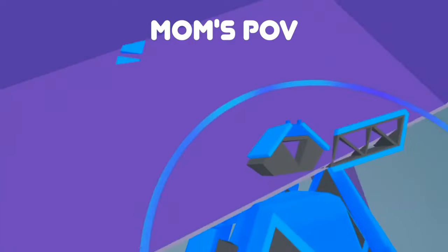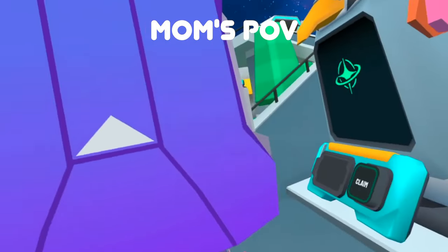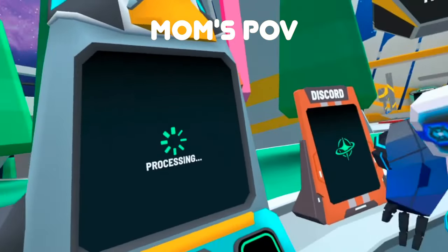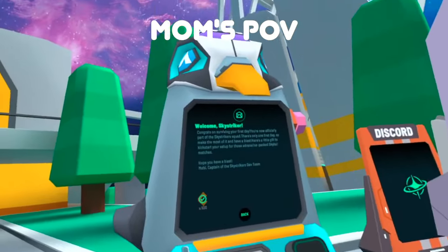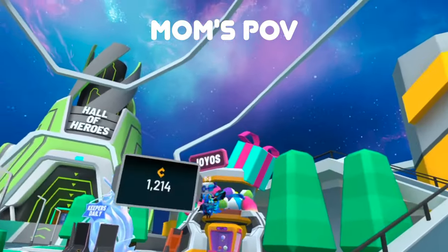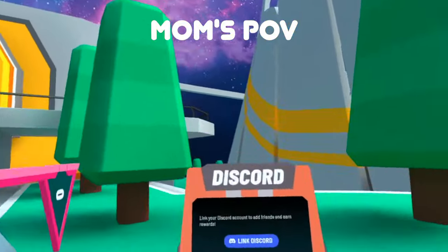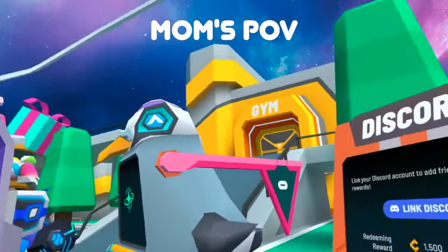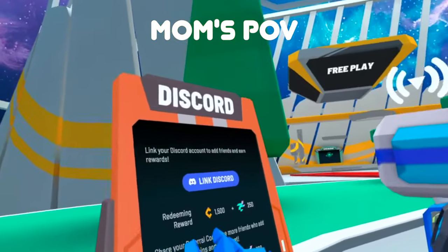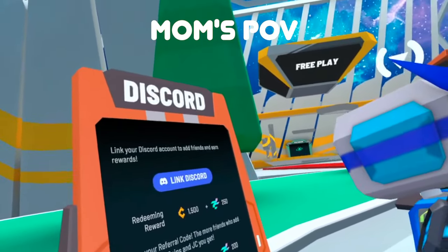You have to hold the grip button and then once it's in your hand — claim! Wow, I have 500 coins! Yeah, they gave you coins. Did you get some from here already? Yeah, I got some from there. Did you connect Discord here? Right here we have to link your Discord. Redeeming reward — look, 1500! One referral gets you 1000.